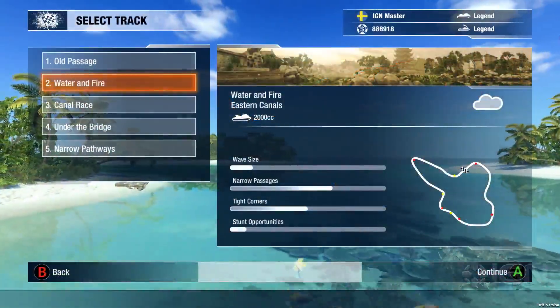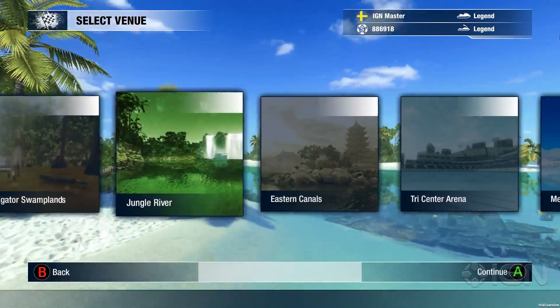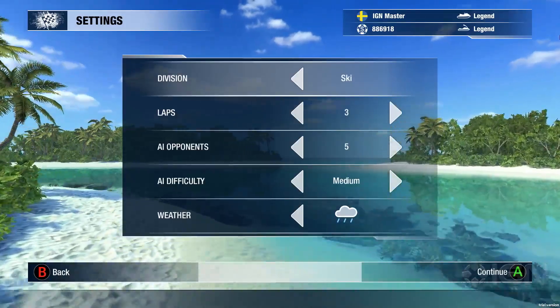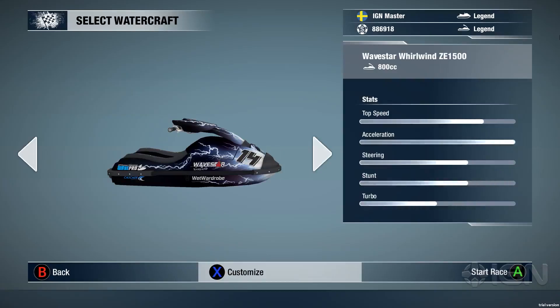Your next level is probably visually one of my favorites. Was it Jungle River? That was cool. Exotic Waters — yeah, this place looks great. We'll do two laps with top speed.